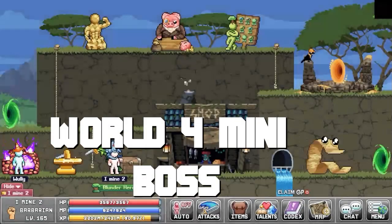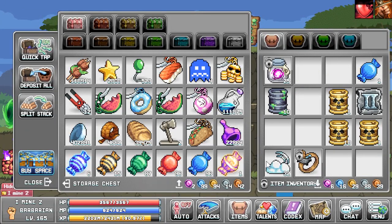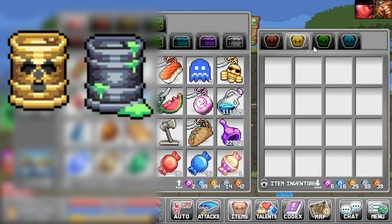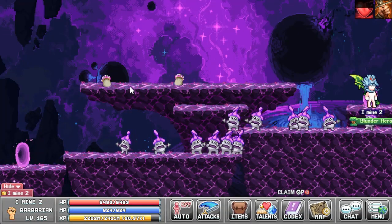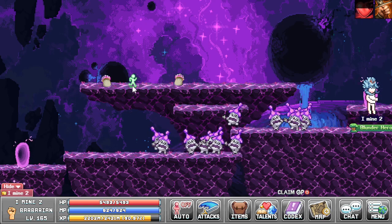We'll start with the World 4 mini boss, which is basically the easiest one. To unlock it, you will need toxic sludge which you can acquire from slimes, or you can use radioactive waste which is rewarded from the post office. Once you have that, go to the World 4 map and you will see two mushrooms on the ground.